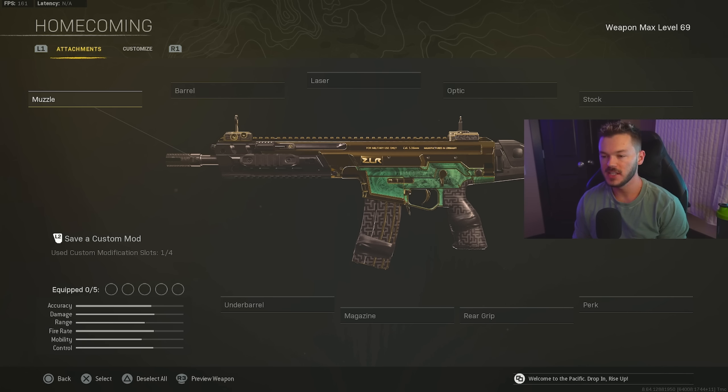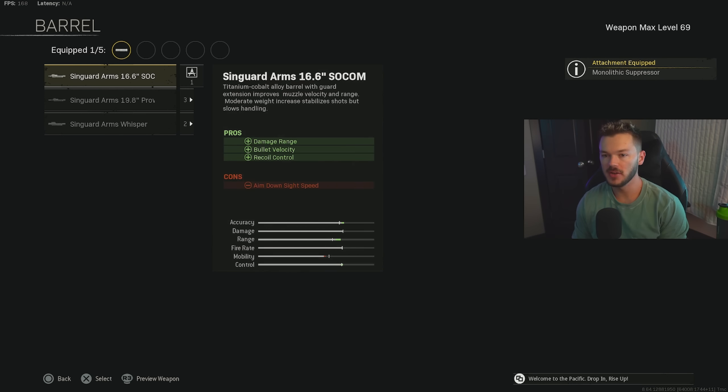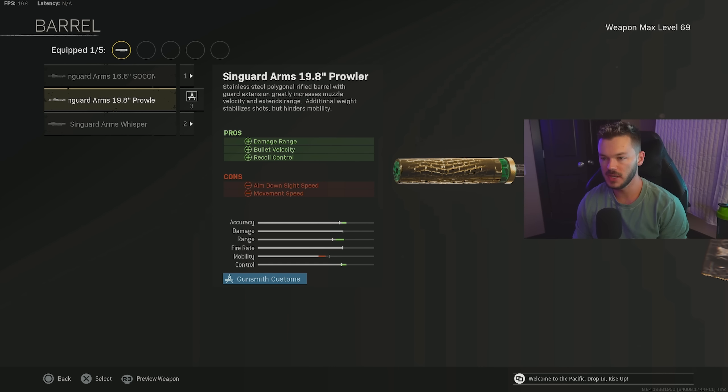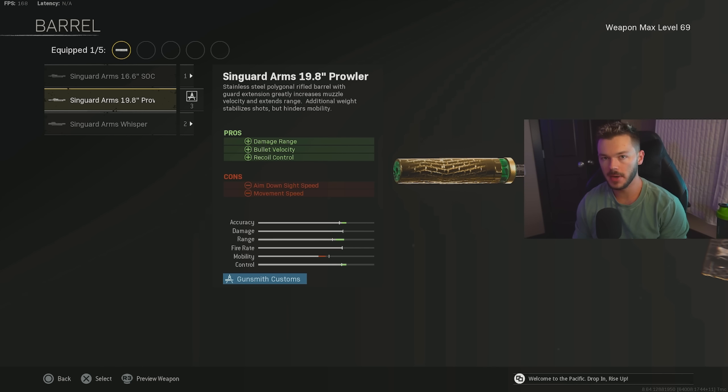Last but not least, let's finish with an AR build — the Kilo 141. A lot of people love MW weapons, and this one is absolutely beautiful. For the muzzle, we're going with the Mono Suppressor for sound suppression and damage range. For the barrel, we're using the 19.8 Prowler Barrel for damage range, bullet velocity, and recoil control — it does everything the Socom barrel does but better, with more damage range, more bullet velocity, and more recoil control. The Prowler is without a doubt the way to go.